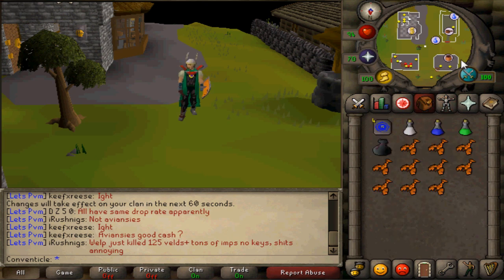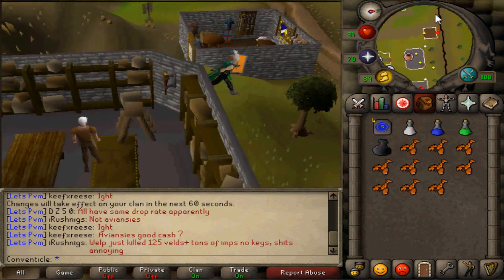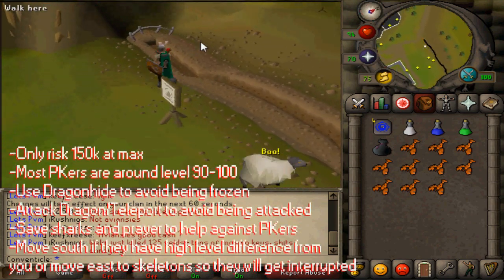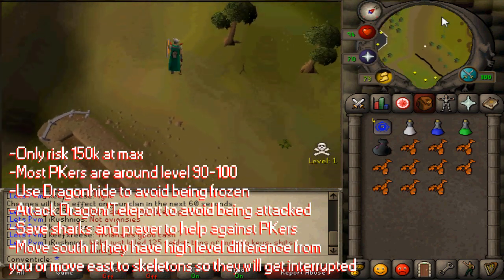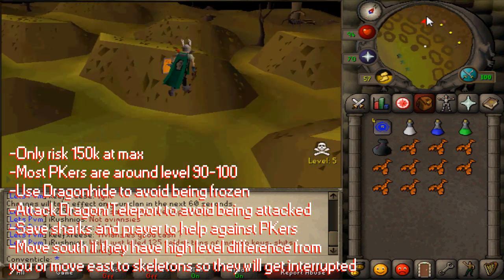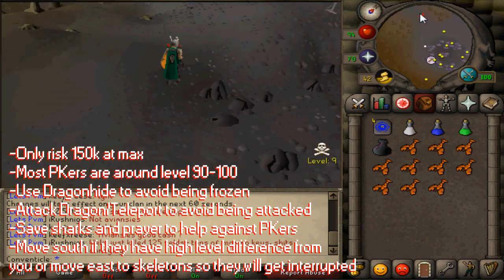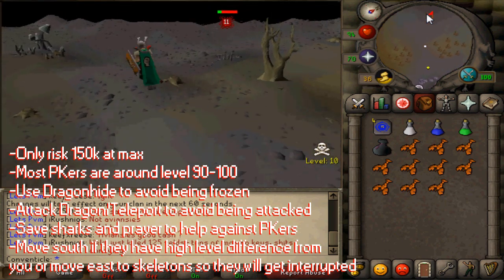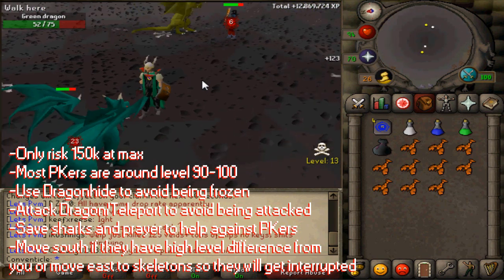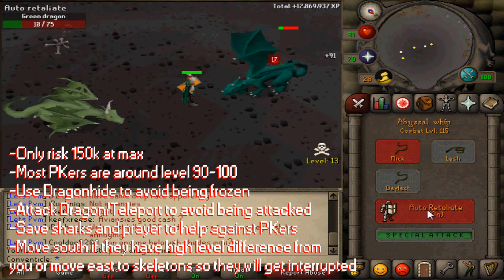I only have about 10 lobsters but you may need more if you're lower than level 115, which is my level. I also have black dragonhide to protect me against any PKers that might be trying to kill me. As you can see on screen here we have some tips to avoid PKers. The first thing is only risk about 150k at max, and most PKers are going to be able to kill you at around level 90 to 100, so it is best if you are over level 100 — say my level 115.